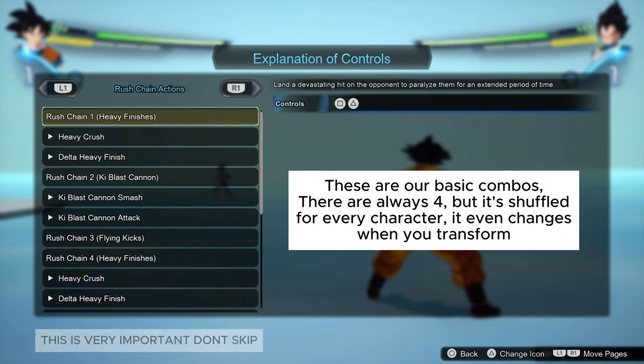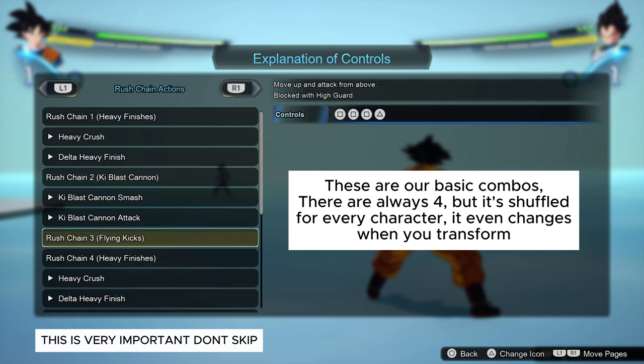If Goku transforms or we pick a different character, the combo he does with Square + Triangle may not be the same. A good example is flying kicks — for some characters flying kicks is Square, Square + Triangle, but for Goku it's Square, Square, Square + Triangle. The key is knowing the sequence: Square + Triangle, two Squares + Triangle, three Squares + Triangle, four Squares + Triangle.